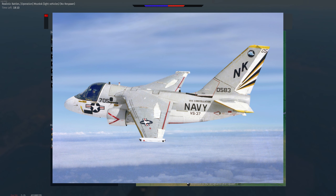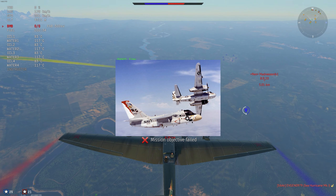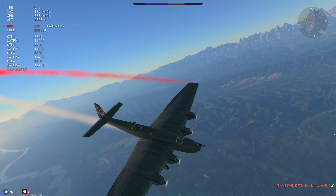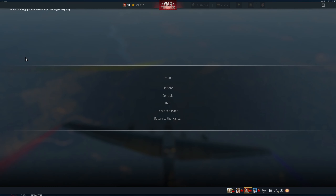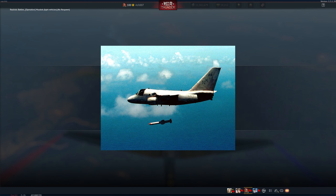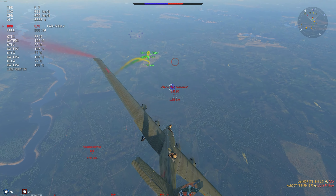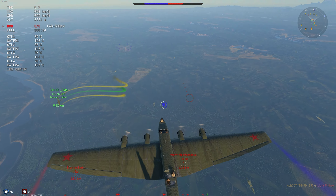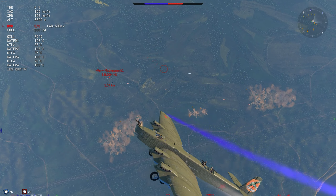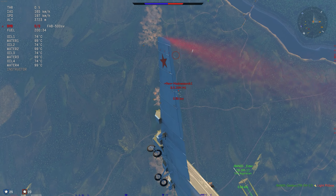Number eight on the list is the Lockheed S-3 Viking. Essentially what you get is something that does about 795 kilometers an hour — about 429 knots at Mach 0.79. It can hold ten 500-pounders, two 1,000-pounders, two 2,000-pound Mk 84 bombs, cluster bombs, two torpedoes, nuclear bombs, six mines or depth charges, two AGMs, and two Harpoon missiles, plus different avionics and radars. Who doesn't want the 'War Hoover,' as it was called by its crew because of its distinctive sound?